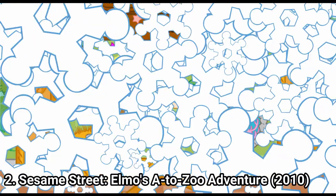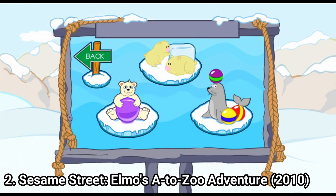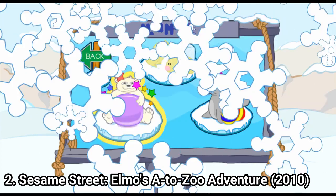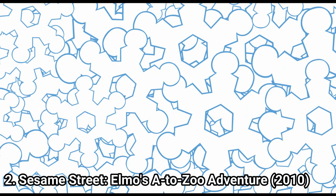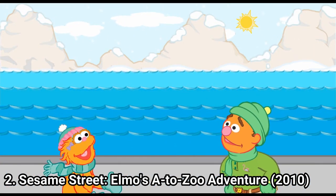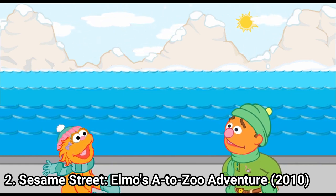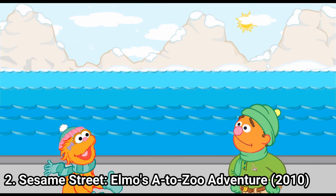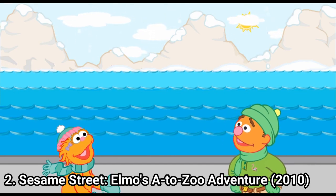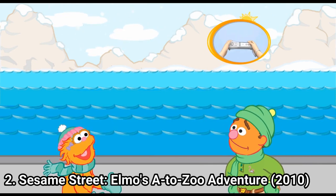Jungle Arctic. Cub Catch. These polar bear cubs love to play catch and make words. Look, here comes the N family. Toss each polar bear cub a ball to make a word. To toss a cub a ball, pretend to throw it with your Wii remote.